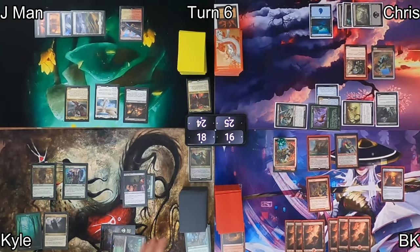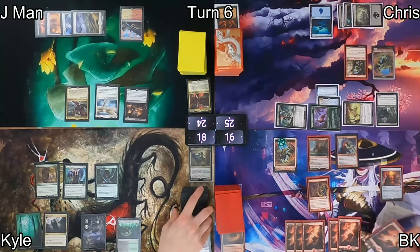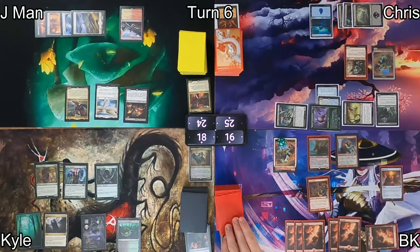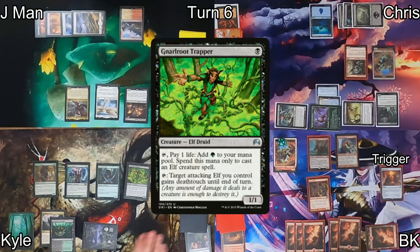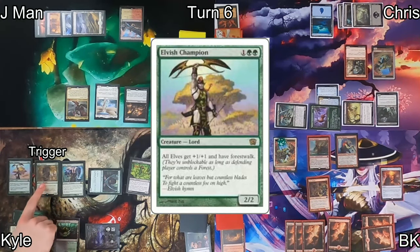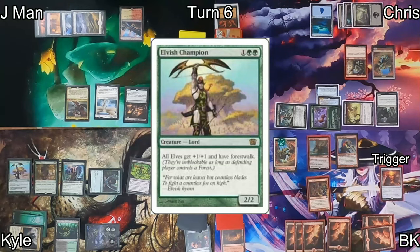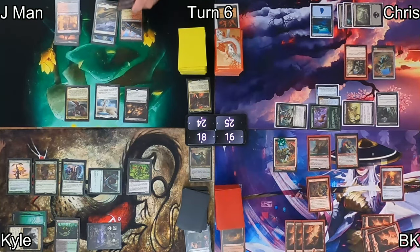Village Rites is cast on my end step, so Kyle sacrifices Wirewood Symbiote drawing a couple of cards. On Kyle's draw I respond with Mind's Eye to draw a card myself. He casts Gnarled Root Trapper triggering Beast Whisperer, so I pay again to draw another card off Mind's Eye. He casts Elvish Champion pumping his team and passes to Jayman.